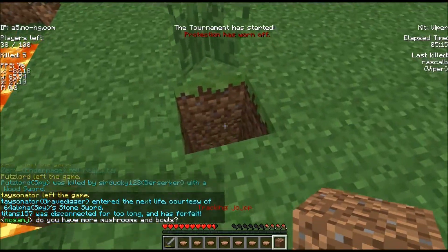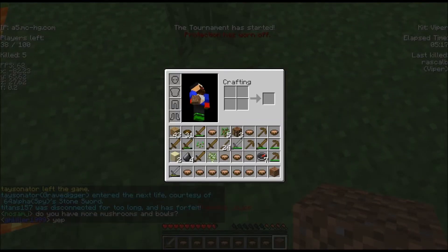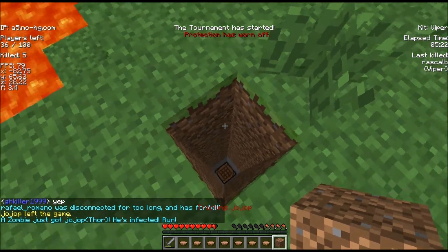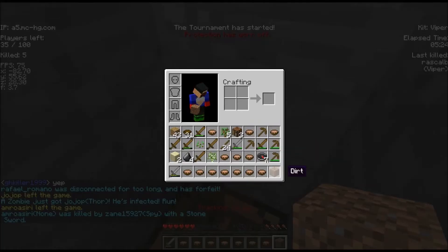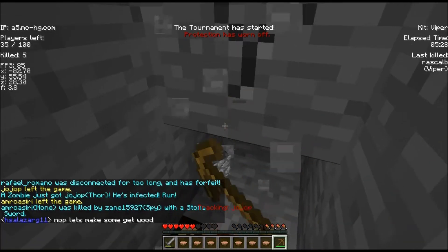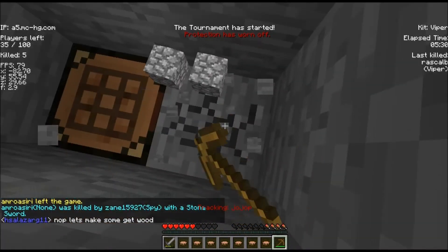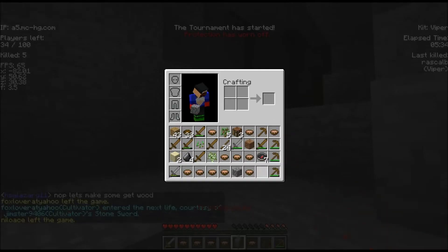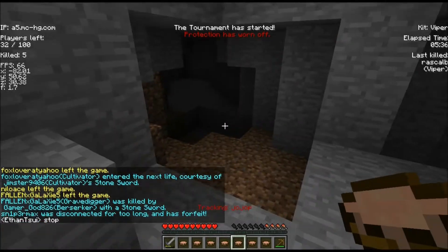Number three is Fisherman. You get 3 cooked fish when fishing and you can reel people in too, so that's very helpful. It's a lot better than the old Fisherman kit. Next is Fletcher — all mobs drop items, and when crafting arrows you get twice as many as normal. Pretty self-explanatory.